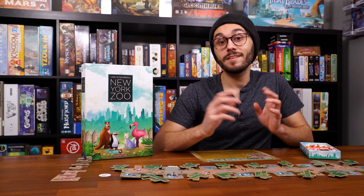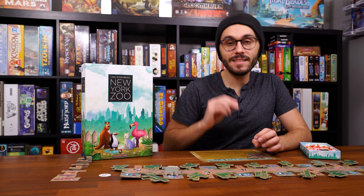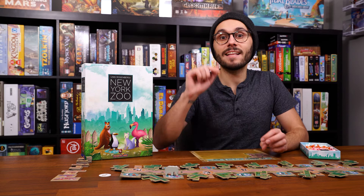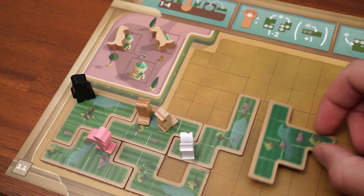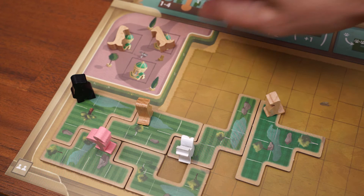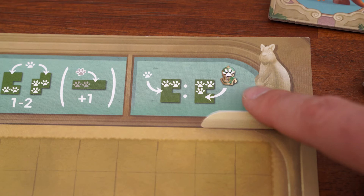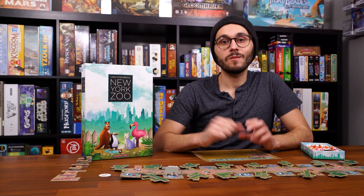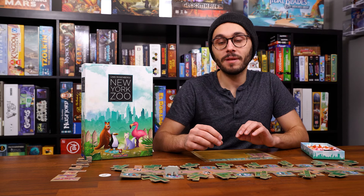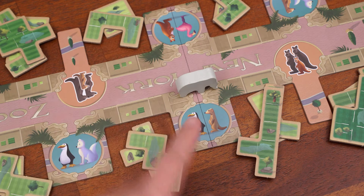Note that you can never take an animal from another enclosure if it would leave that enclosure empty — you must leave at least one animal behind. Each enclosure can only have one species of animals on it. If you have no animals in your houses and no legal animals to move from another enclosure, you simply can't take a tile. An important general rule: whenever you place an animal on an enclosure, you may take a bonus animal of the same species from one of your houses and add it to that same enclosure. You can only do this once, and the bonus animal must come from a house. You can never add more than two animals to an enclosure with a single action.